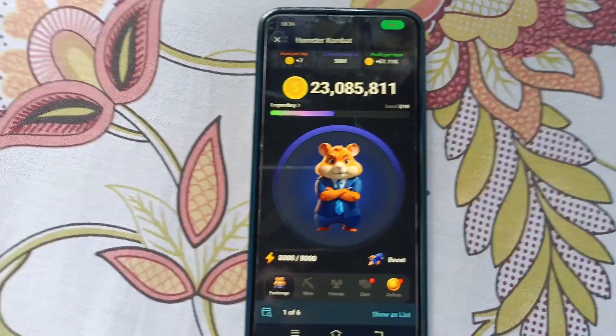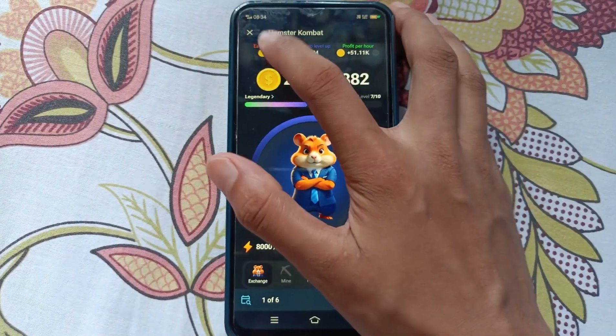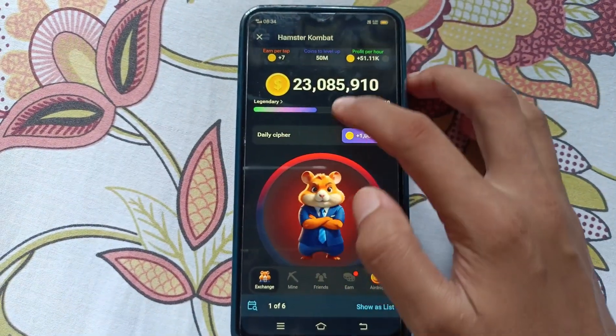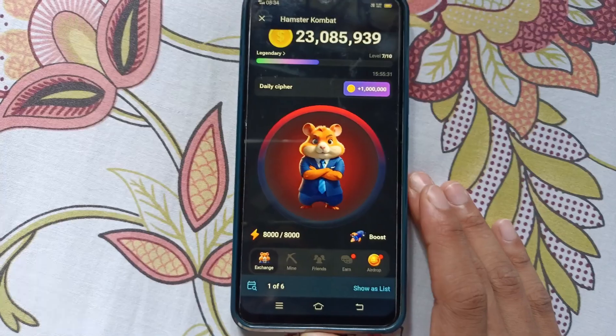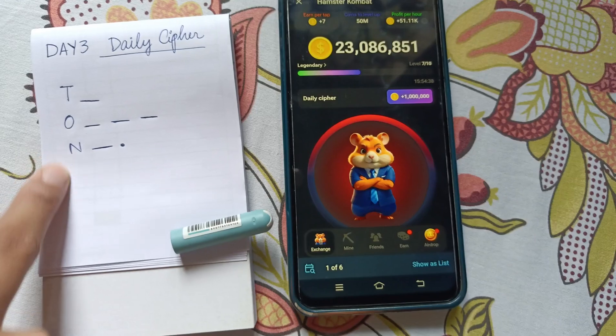Let's get back to the work. You need to click twice on the Earn tab like this, so the panel opens. Now for today, today's code is T-O-N, and we're gonna break that code.